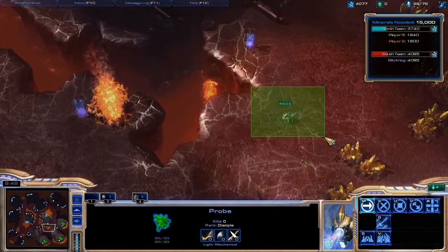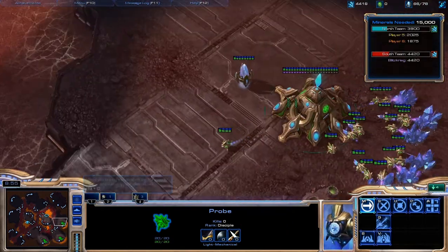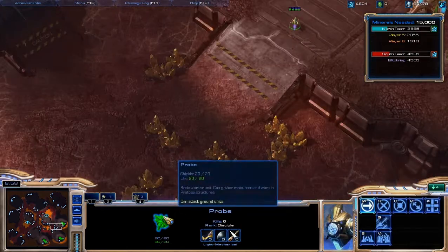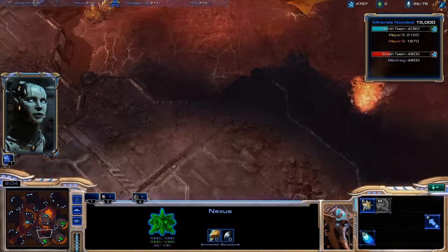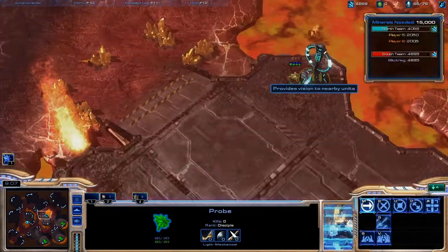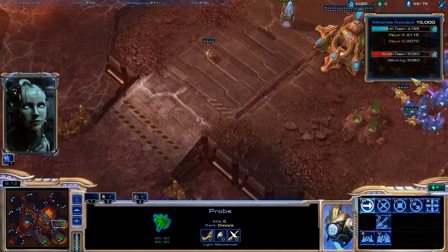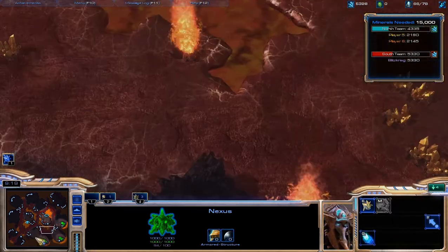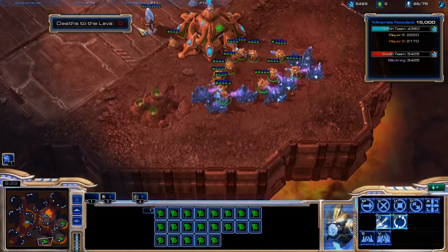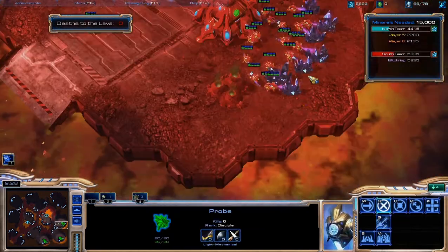Now lava's erupting, so we're going to rally the Nexuses and get all the probes somewhere else. All of our probes are off the low ground, which is good. Now you see we're pulling ahead of the two insane computers. So now we basically just sit here and have this guy back to mining.